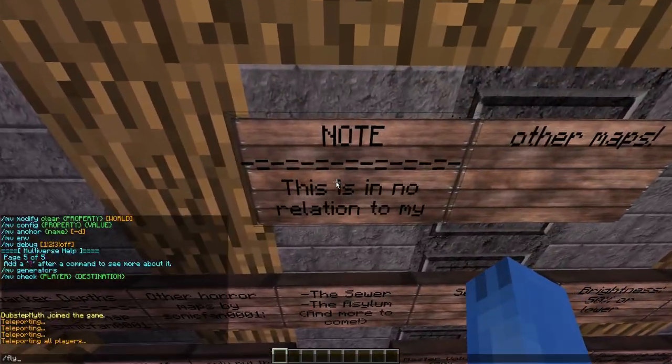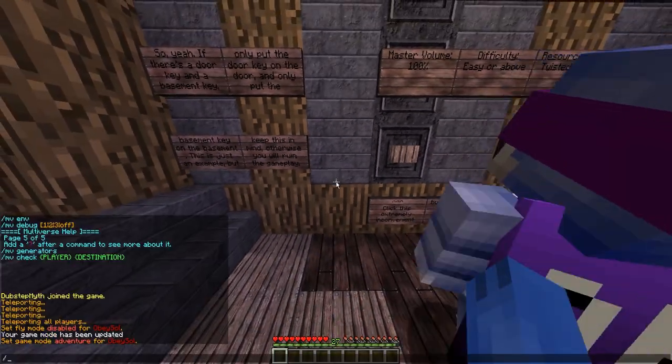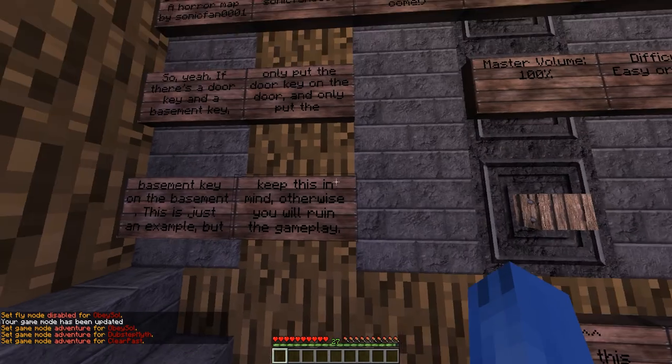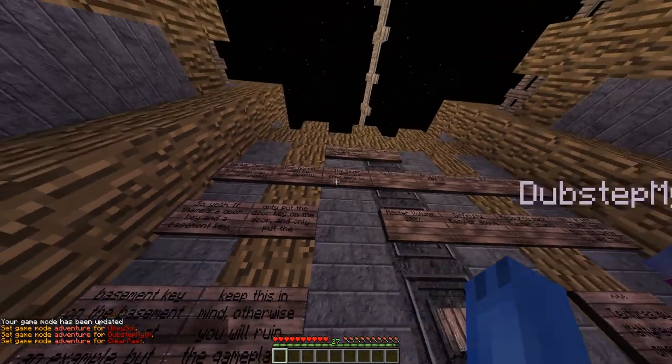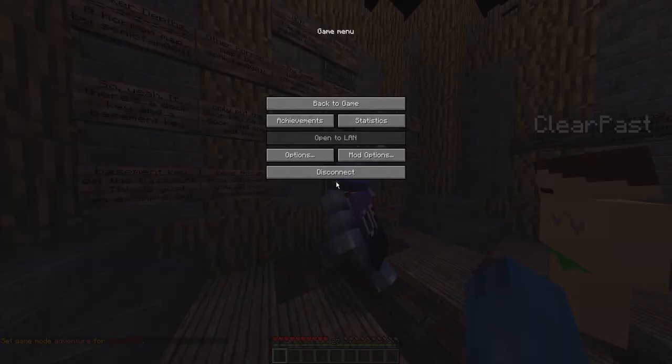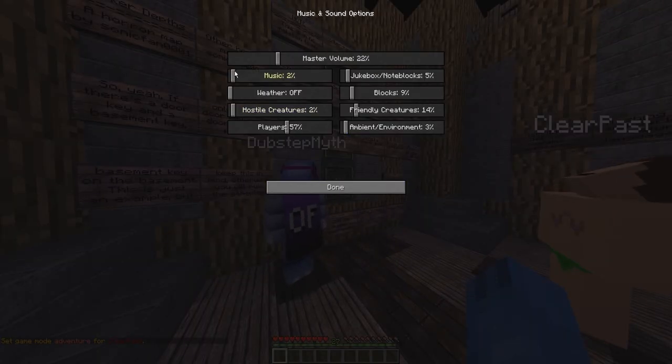Okay, master volume 100. It's already music off. Waste torch pack, twisted island. I already have my game on update. It's on freaking music also — I just turned it off. Alright guys, so this is gonna be really scary. Turn off music.